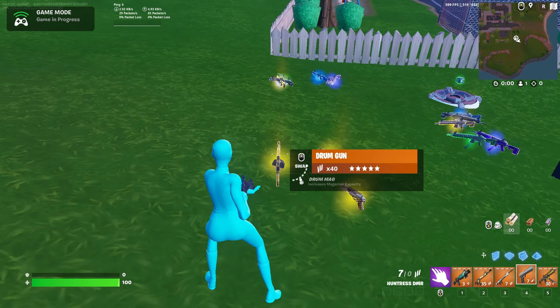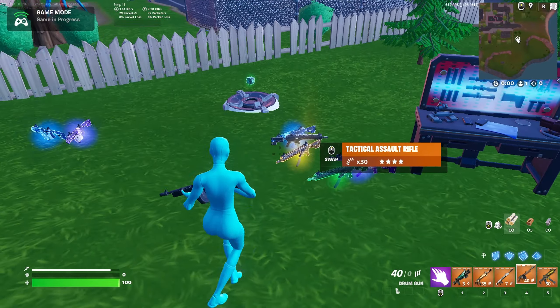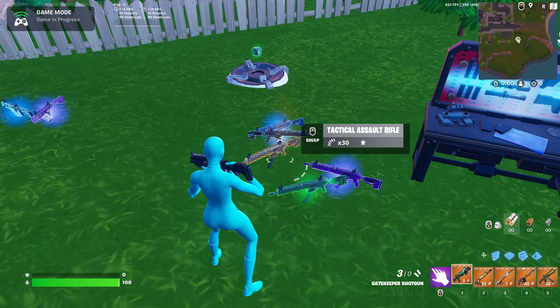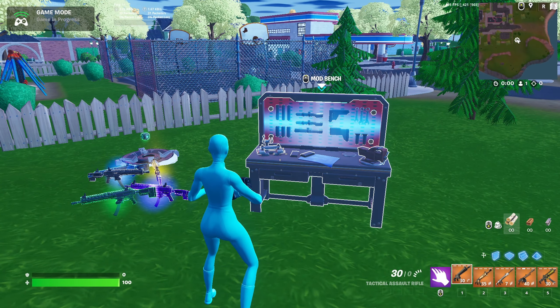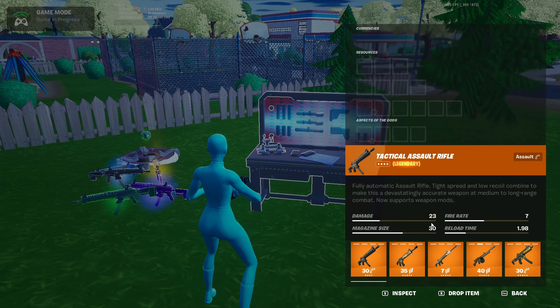So it all stays pretty much the same, but this is a new thing they just added and I think it would be in the game. It's called Tactical Assault Rifle. Let me just pick the strongest one and inspect this together. So this rifle is doing 23 damage, fire rate is 7, magazine size is 30, and reload time is 198.